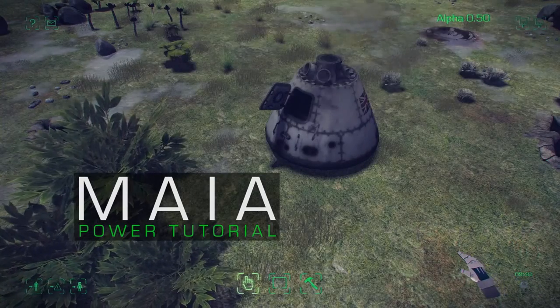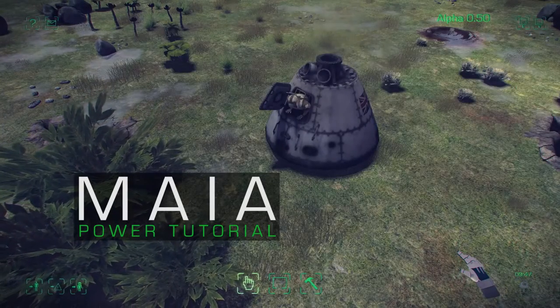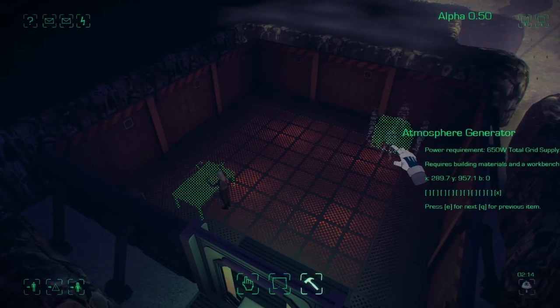Here's a tutorial on how to power your base in Maya. When building your base you will need to power some of your equipment, for example your atmosphere generators.